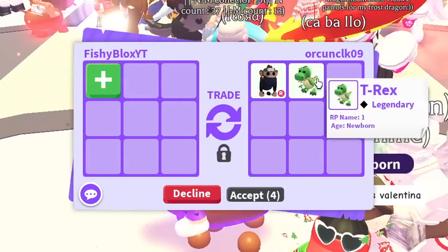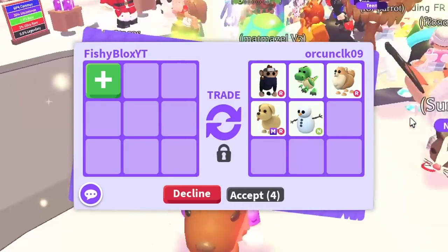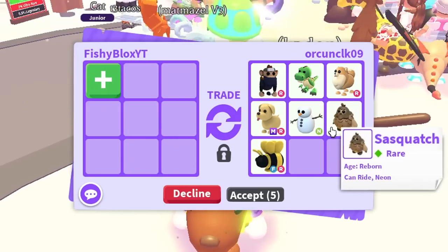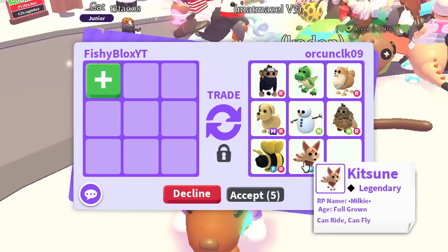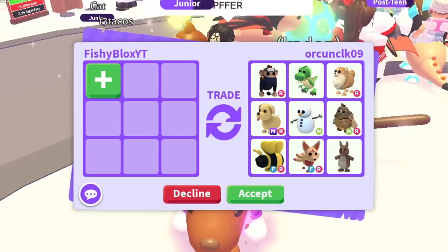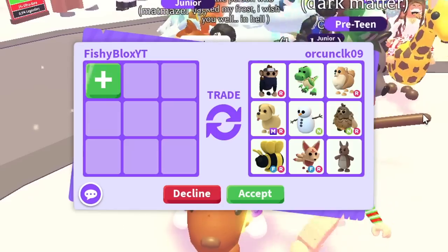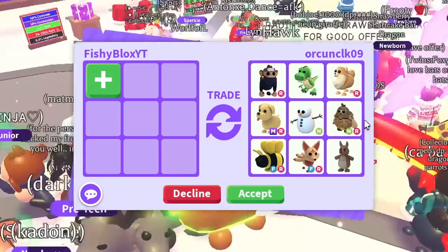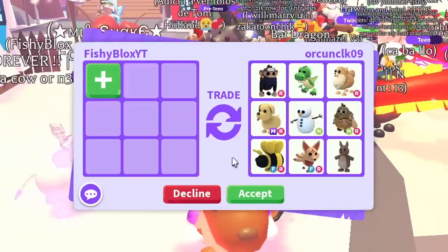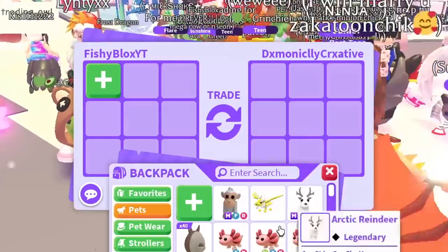We're in a brand new server. Starting off: a ninja monkey, T-rex, Pomeranian, mega dog, snowman — wait, they're still adding. They added the neon sasquatch, fly ride King Bee, fly ride kitsune, and a kangaroo. I love the kangaroos and ninja monkeys, but everything else might be a little difficult to trade, so I'm gonna have to pass. I feel like I can find something really good if I keep looking.